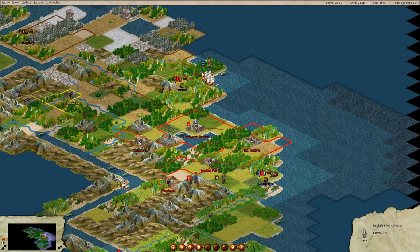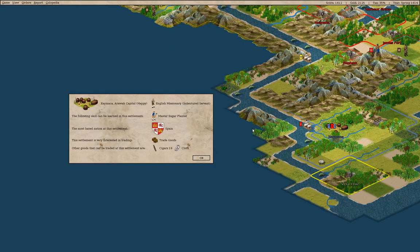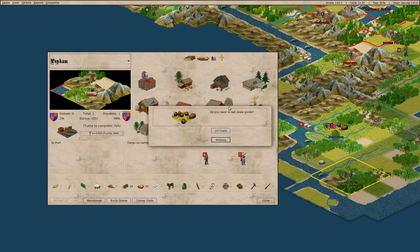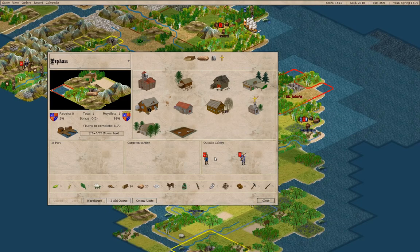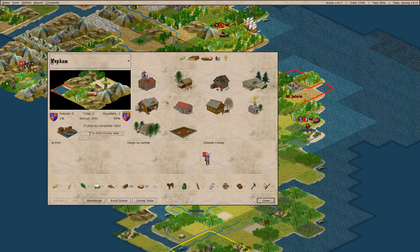We have this extra guy — we can send him to Roanoke. We'll sell coats and accept the offer. Now we're here, and you can be a farmer — three grain. Yeah, you can be a farmer.